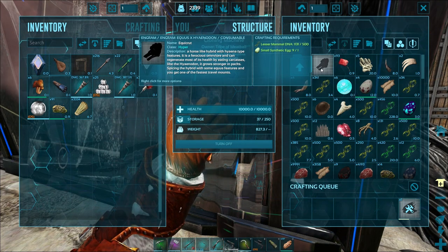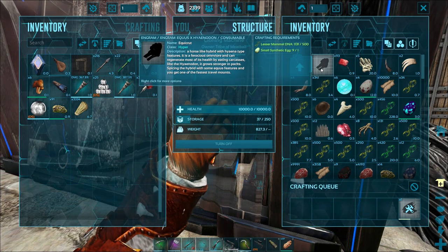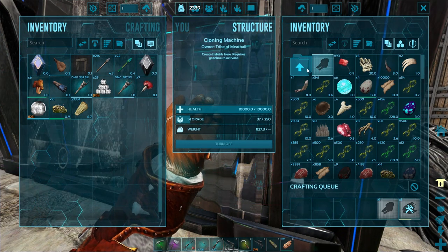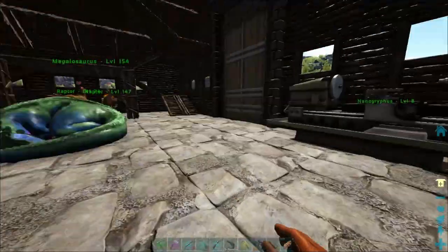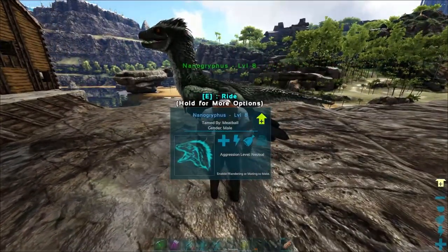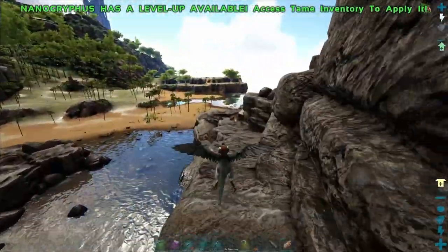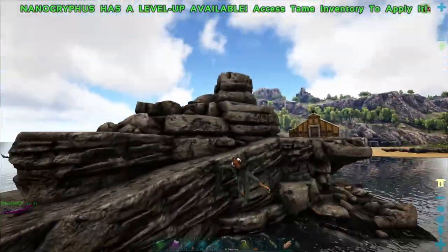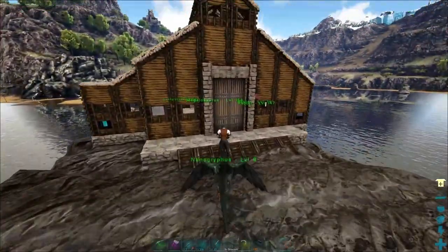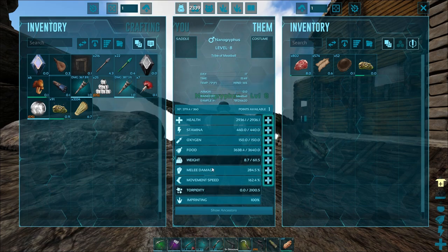Splicing this hybrid with some Ekwis features gives you one of the best travel options. I'm not sure about that because honestly the Nano-Grip flies much faster, but it's a lot like the Micro Raptor in the sense that they can sprint pretty quickly, and there's a little something extra too.